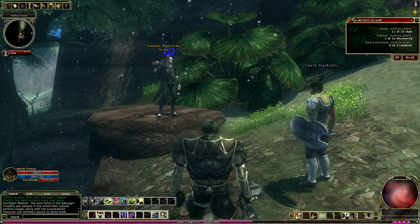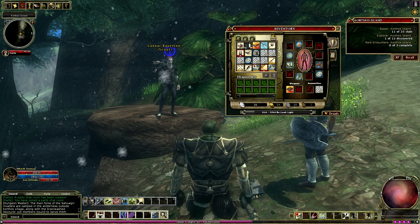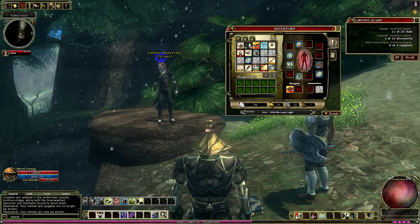Figured out how to get that hat equipped. In order to activate or deactivate different areas of your armor from showing, you just click on the area of the body — click on the hat, and bam! Straw-hatted golem.